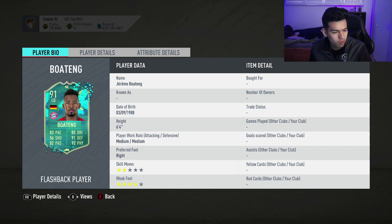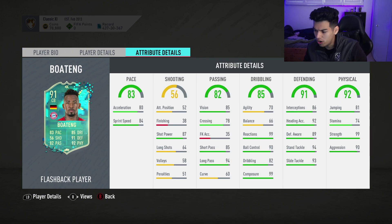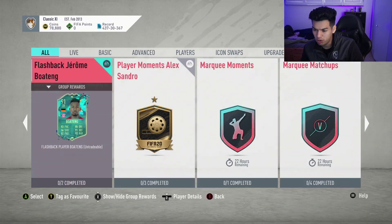Going into this: six foot four, medium-medium, two-star skills, four-star weak foot is nice. Medium-medium isn't amazing, but still regardless this card looks disgusting in every single form or way possible. The only negative is the agility and balance — of course he's super tall — but man, this guy's gonna be just an absolute beast in the back.